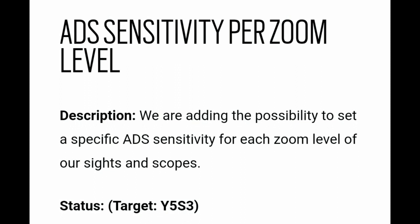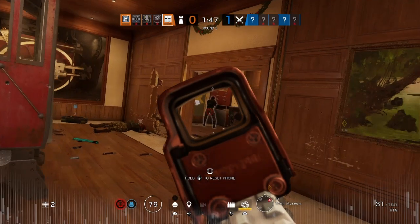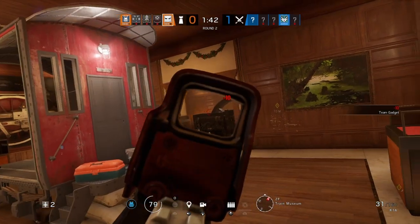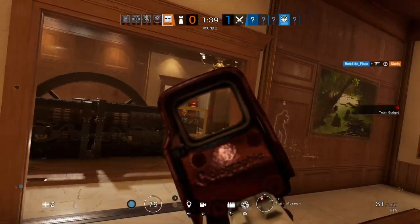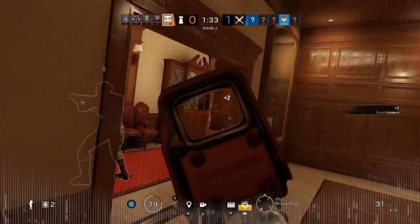The way this is worded doesn't feel like they're just talking about Kali or the difference between ACOG and holographic ADS — it feels like they're being a lot more specific than that. It says 'we are adding the possibility to set a specific ADS sensitivity for each zoom level.' There's only about three zoom levels we know of right now, so this is definitely something new. I've done a bit of digging, and Reddit user zero bytes, who has leaked a lot of stuff in the past, has actually leaked some stuff about new scopes potentially coming next season.